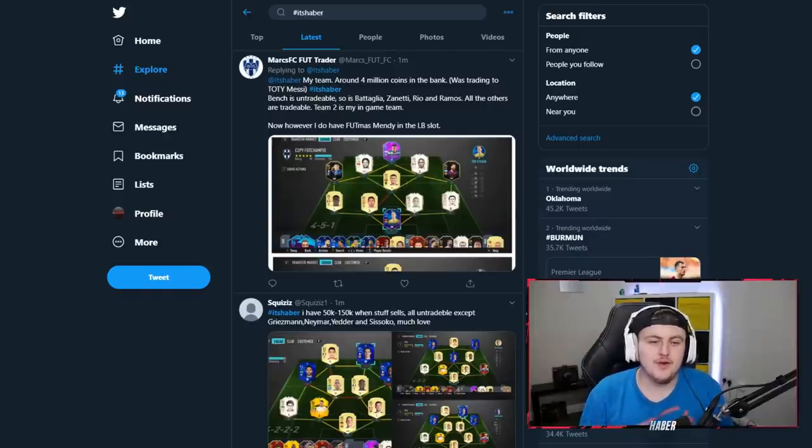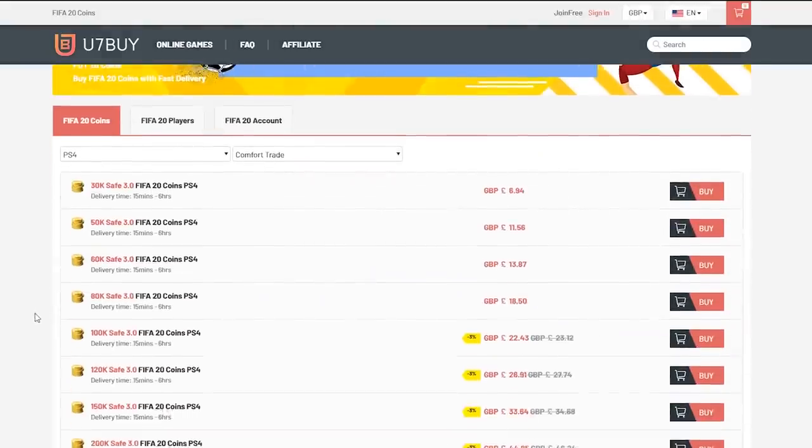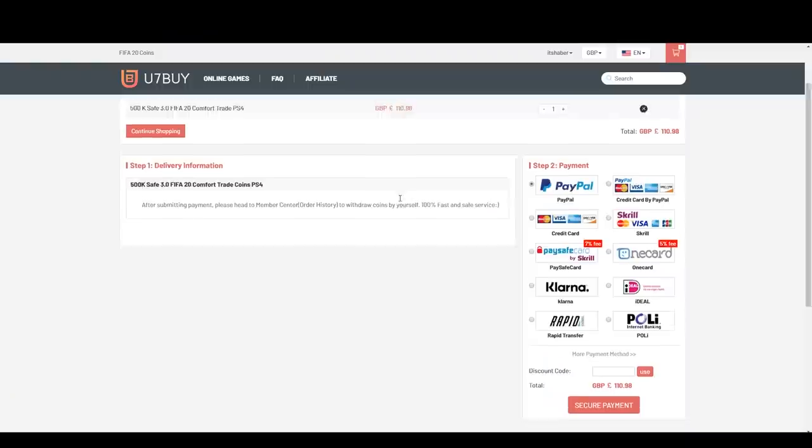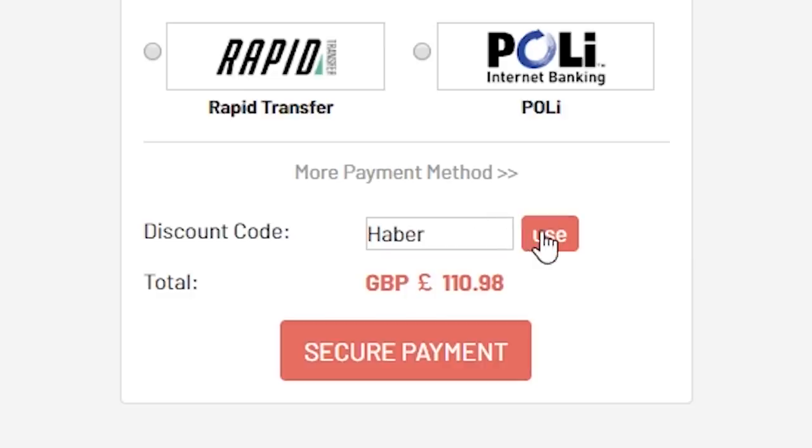Welcome to a brand new video — it's Sunday morning and we have a new 'I Rate Your Teams' episode. For cheap, fast, and reliable FIFA 20 Ultimate Team coins, check out u7buy.com and use code 'haber' to get five percent off all your orders.